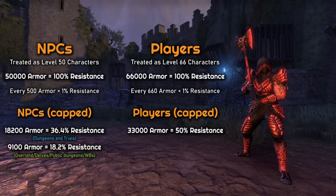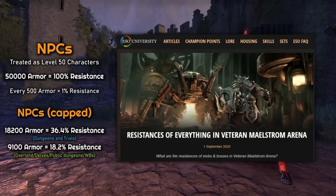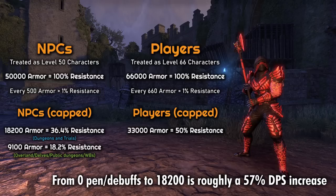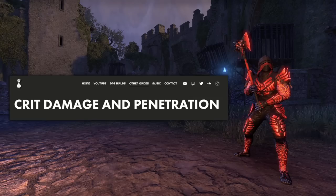To recap: NPCs have 1% resistance for every 500 armor, whereas players get 1% resistance for every 660 armor. The caps for NPCs are 18,200 for dungeons and trials, and 9,100 for overland, delves, public dungeons, and world bosses. For solo arenas, check out ESOU articles for the different resistances per encounter — they're the only content where amounts vary, and I'll link those in the description. The cap for players is 33k armor to reach 50% resistance. In PvP you can build higher to account for other players' penetration. Going from no penetration to full penetration on a dungeon or trial enemy is about a 57% DPS increase — needless to say, it is extremely important to take care of.